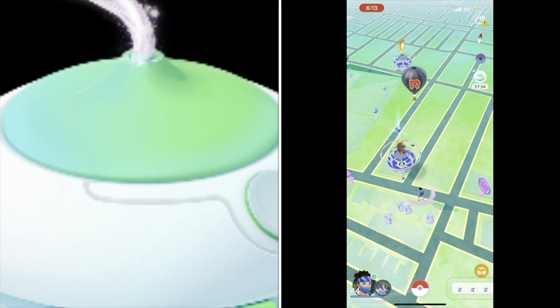When the Incense is orange during events — GoFests, Safari Zones, Community Days, and Pokémon Tours — Pokémon associated with those events will spawn. And in the case of Community Days, the chances of finding Shinies are further increased.